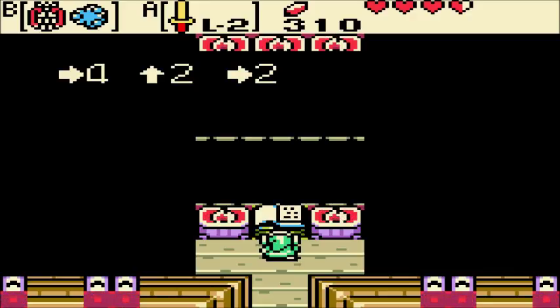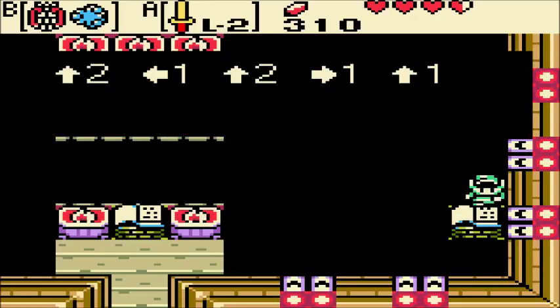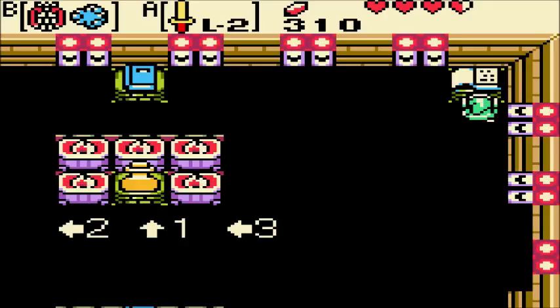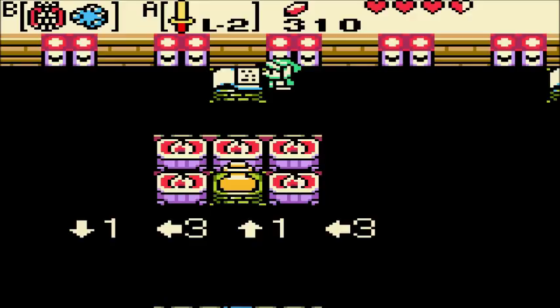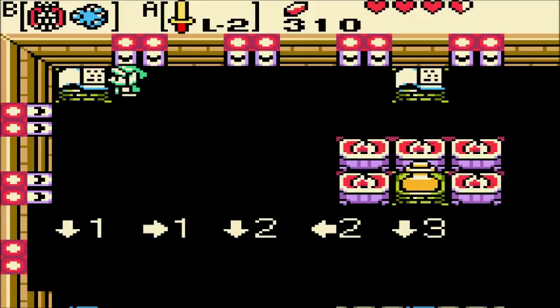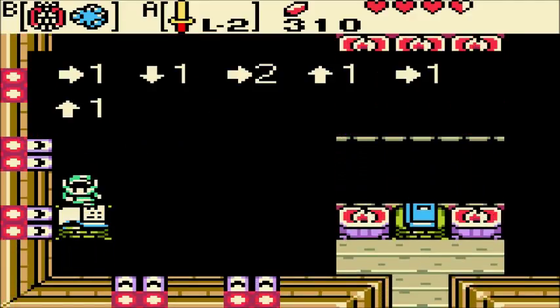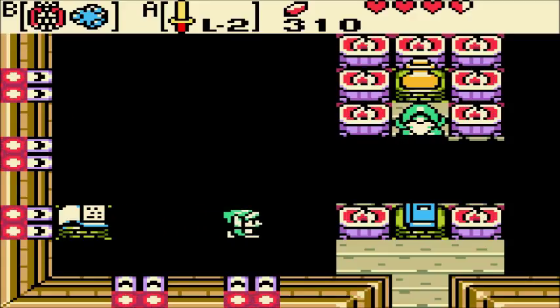Left four... right four, up two, left two. Right two, up one, right two, left two, up one, left three. I apparently do not know my directions. Down one, left three, up one, left three. Down one, right one, down two, left two, down three. Oh, now it's getting complicated. Right one, down one, right two, up one. Right two, up one, right one, up one, right two.